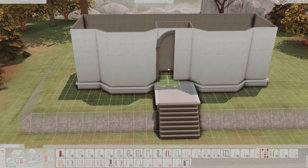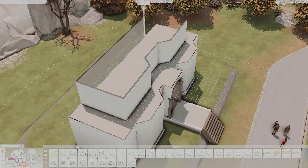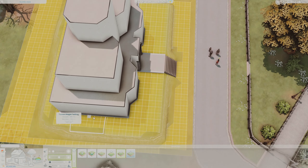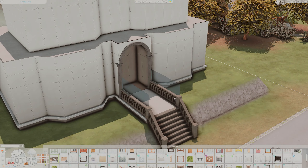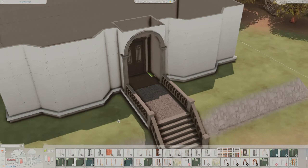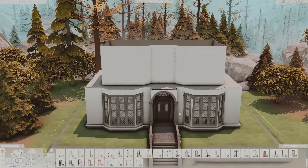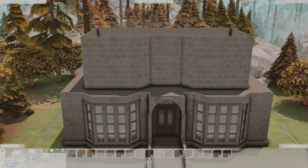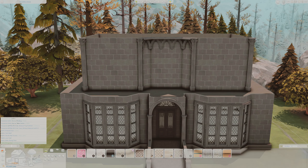I decided to completely build them a whole new house. I'm a bit of a YouTube fanatic myself, especially when it comes to Sims content. I love watching other simmers — there are a lot of Goth family renovations where people take their home in Willow Creek and reconfigure it. I wanted to offer something different, so I built it all from scratch and put them in Forgotten Hollow instead. I really love Forgotten Hollow — I wish it was bigger honestly.